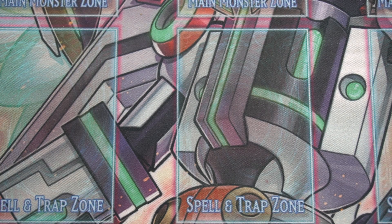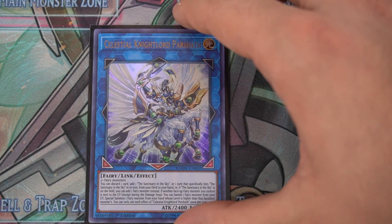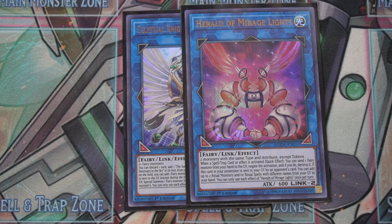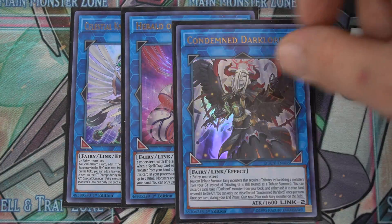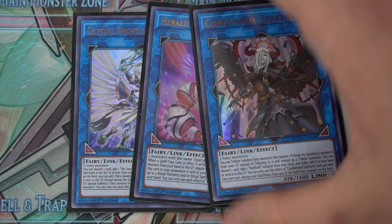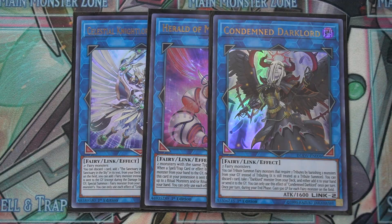What's up guys, today I'm going to be updating a very cool budget deck — I would argue one of the best going-first decks that there ever was. It's Counter Fairies. I'm very excited to show it because there is new support: a new Parashath monster, a new option to go into out of our counter trap, the Herald of Mirage Light, and the Condemned Dark Lord. These are three fairy monsters — this is a Link 2, this is a Link 2, this is a Link 3 — but you're never going to use it as a Link 3; you're just going to summon it off the counter trap, although you could. They all have their own uses for the deck.